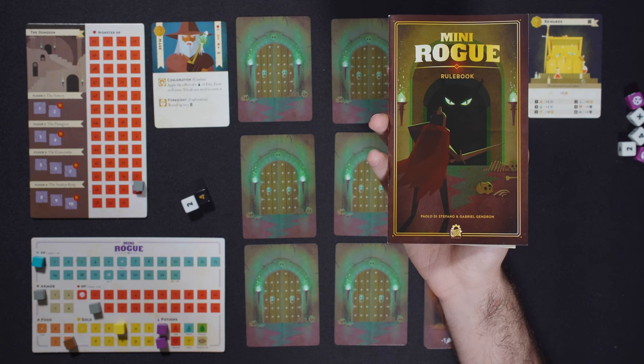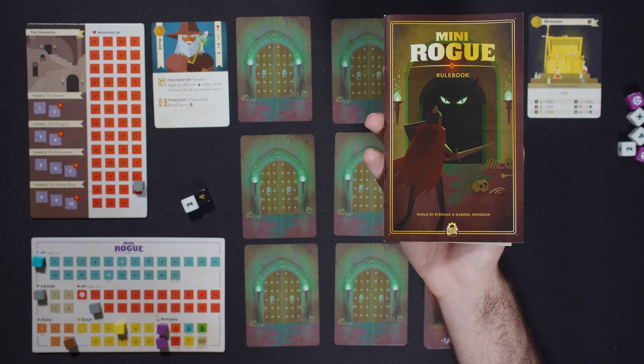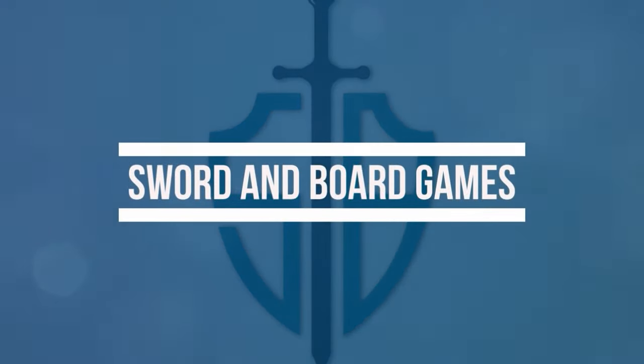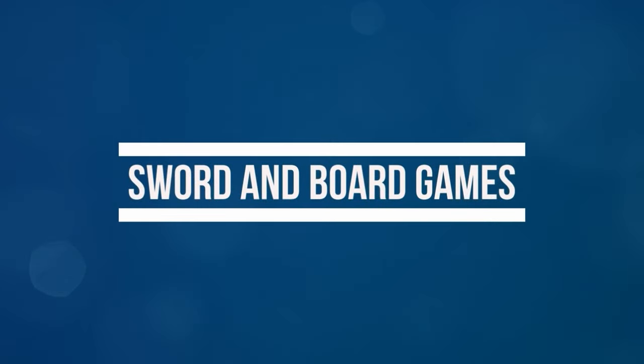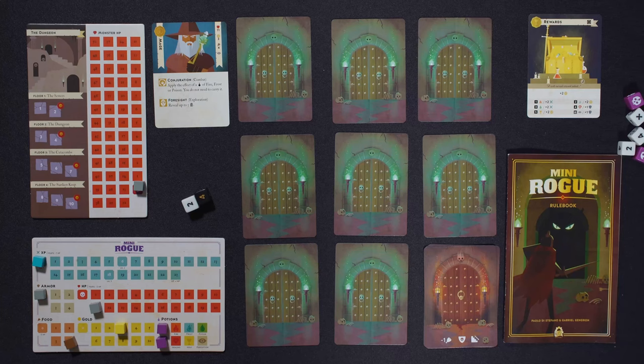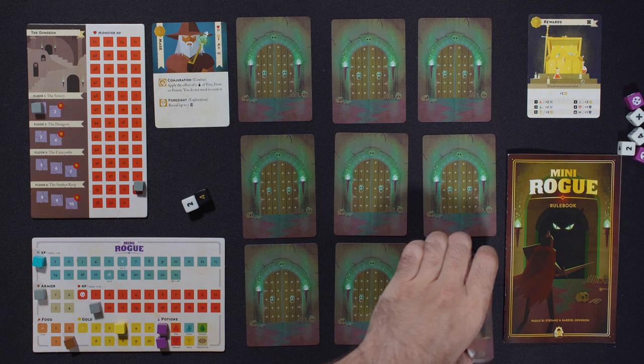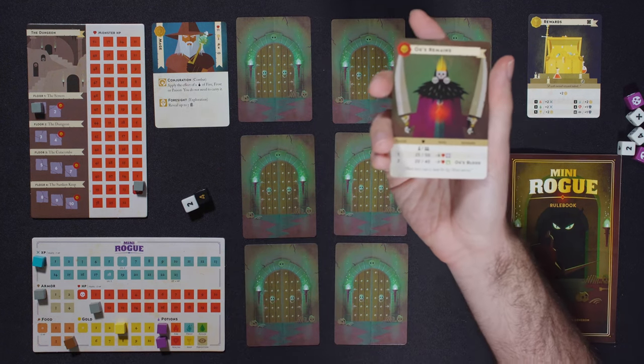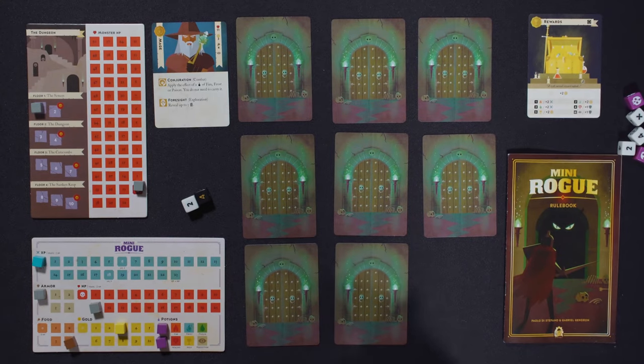Hey there, I'm Mike, and this is the card-based dungeon dive Mini-Rogue from Nuts Publishing. In this game, you're trying to go from floor 1 to floor 10, and at the end of that, you face off against Aug's remains. You're trying to get his blood for some reason — not quite sure.